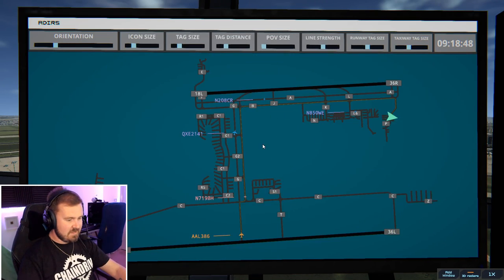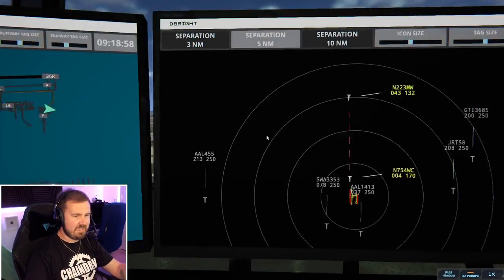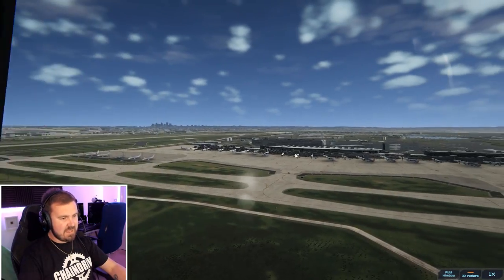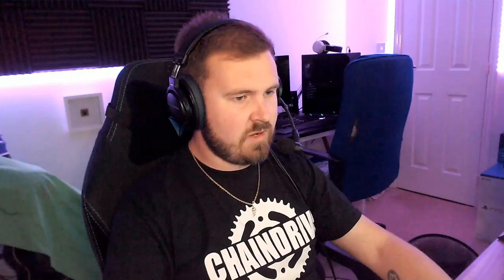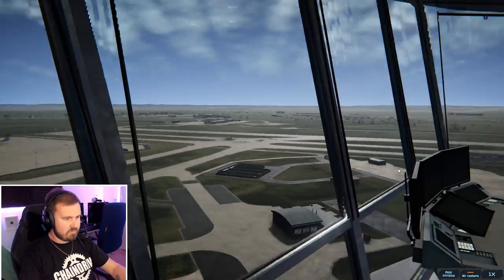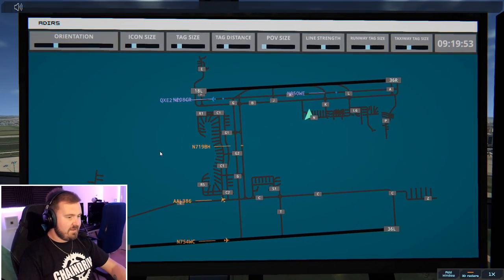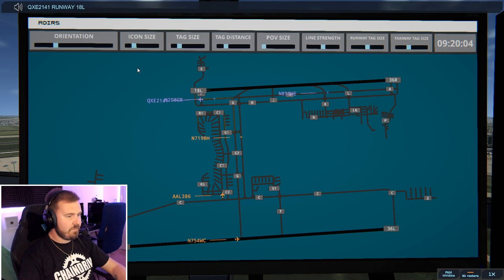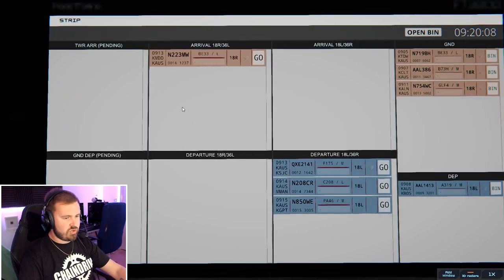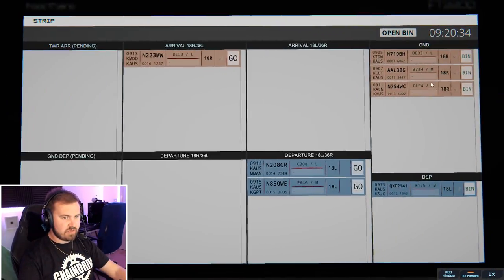Remind me never to do that again. My camera freezes like mad when I do that. I like this little airport — it may not be little, but I like this airport. It is very Nashville-esque. I was told by a few people it was very Nashville-esque. Even down to the airlines that operate here — you've got Southwest, American, Delta, Alaskan, and then of course you've got all the fancy stuff. November 223 Mike Whiskey, runway 18 right, cleared to land. Oh, Gulfstream — really fancy. November 754 Whiskey Charlie, taxi to ramp via Bravo. Horizon Air 2141, runway 18 left, cleared for immediate takeoff, upon reaching altitude 1000, contact departure.